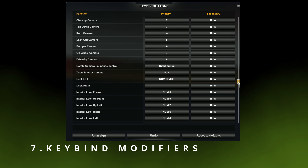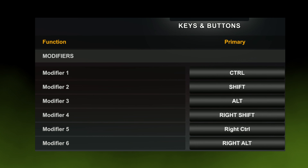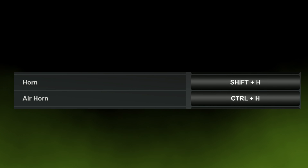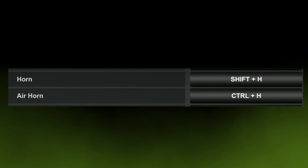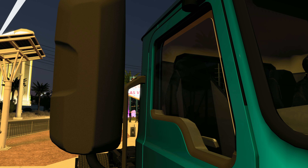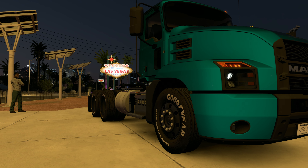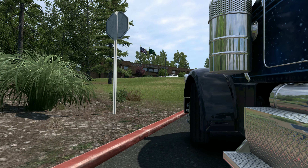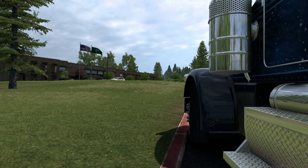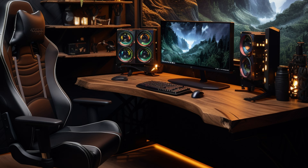Say goodbye to control chaos — introducing keybind modifiers, a lifesaver for managing the multitude of controls. Now double key combos like Shift-H and Control-H are your go-to for different truck functions. Short and long presses bring a new level of control finesse, whether it's a slight suspension drop with a tap or a full drop with a hold. And the best part? It's not just for keyboards — all your peripherals are in on the action.